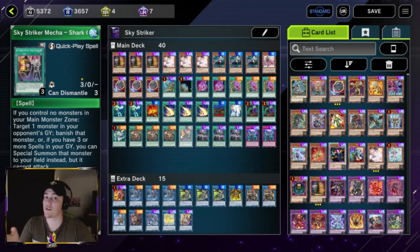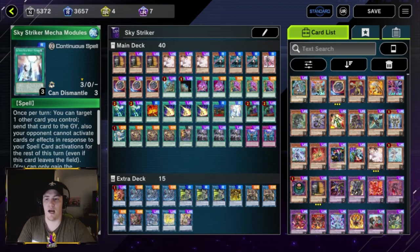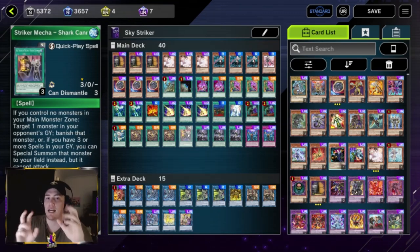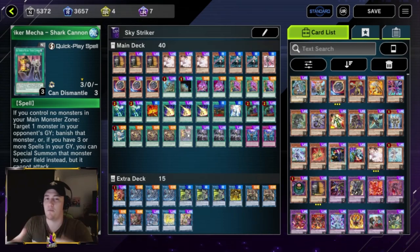One Sky Striker Maneuver - Shark Cannon — essentially a DD Crow: target a monster in your opponent's graveyard and banish it, and if you have three spells in your graveyard you get to summon it. It's very good but not great going second, so we play one. Some people play two or three depending on the build and how many graveyard effects are in the meta.